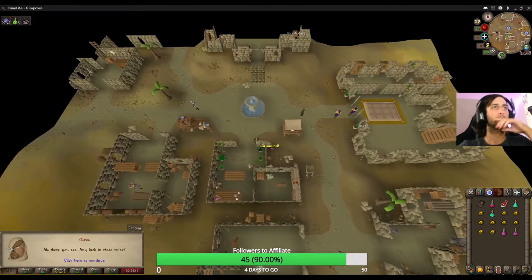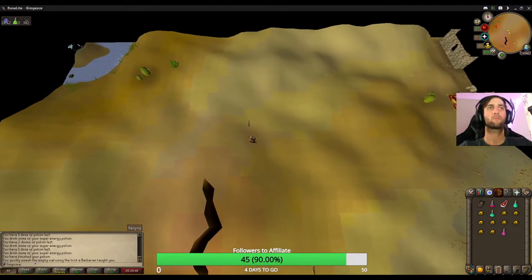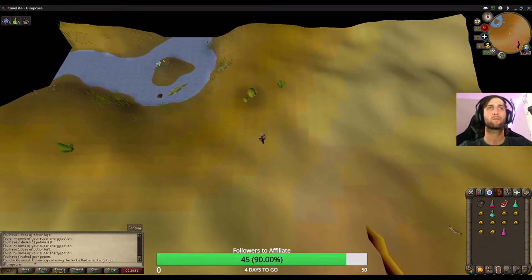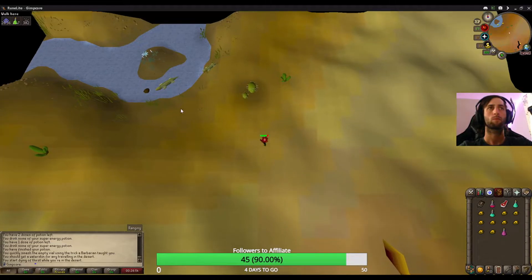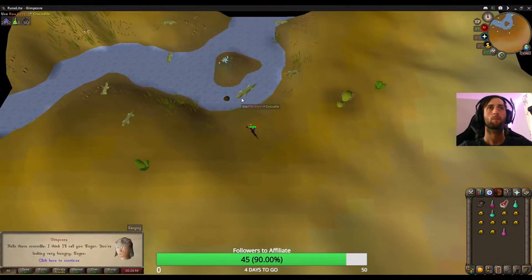Go to Narda and talk to either Mesa or Zahur in the building directly south of the fountain. Head west of Narda to the river Elid and look for an island with lilies growing on it. Use the meat on the crocodile then jump across the stepping stones.